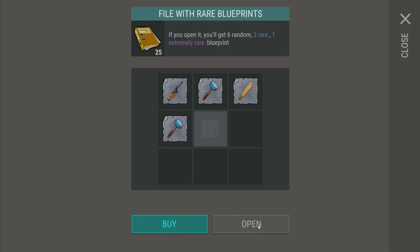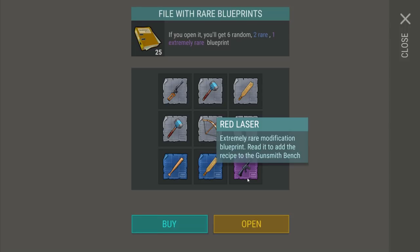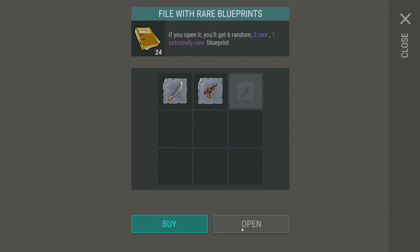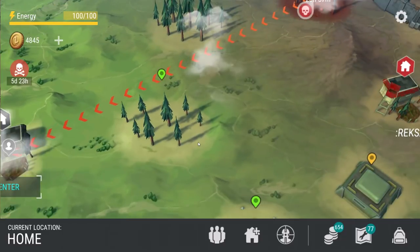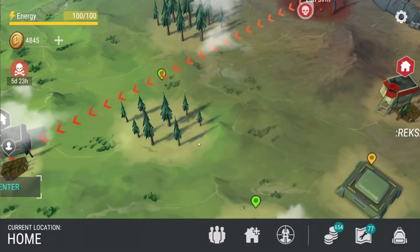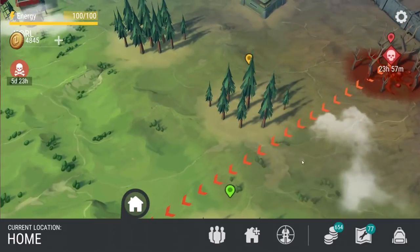I'd love to hear where you guys are having the best luck finding blueprints - maybe the red zones aren't treating you well but the bunker is going very well. AppZone is a free method through which you can acquire awesome stuff through the store. As soon as we're done unpacking, I'll go over the rest of the places you can acquire blueprints. AppZone's first link will be at the very top of the description - make sure to click it and start downloading.